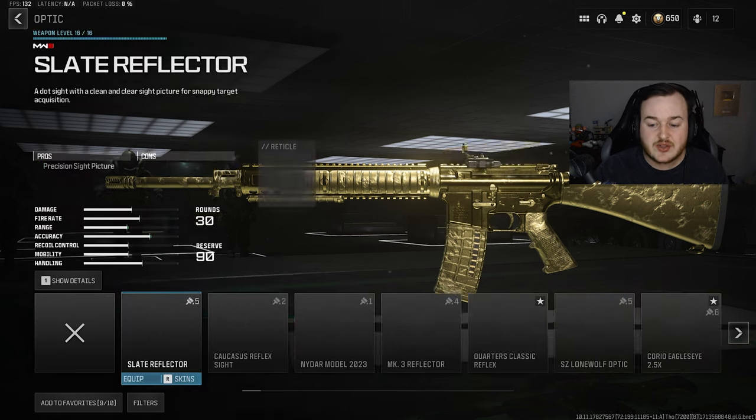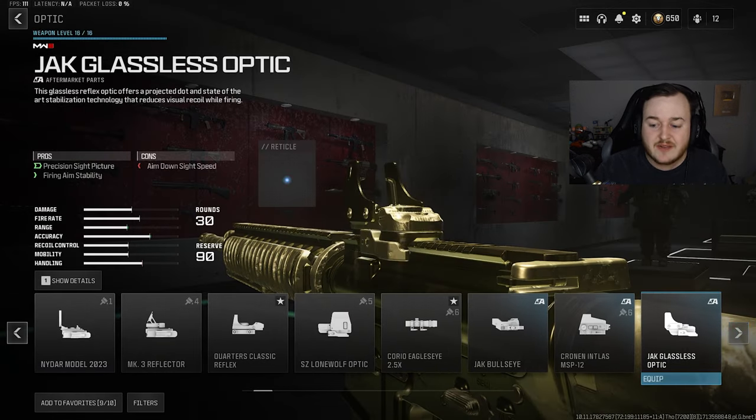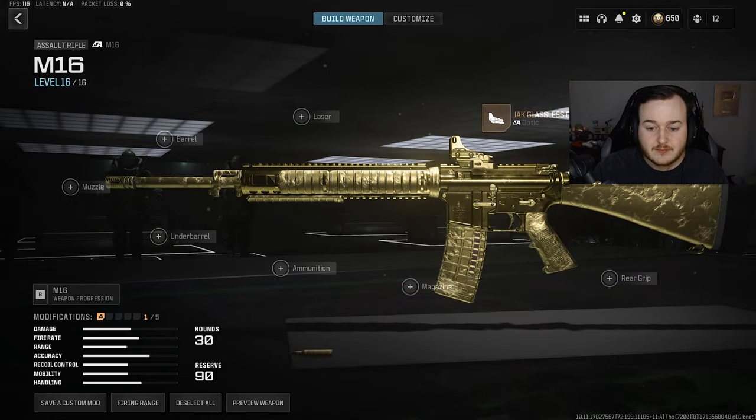Getting into this class, we're going to start with the optic, just because the iron sights aren't the best. We're adding on the Jack Glassless optic, which I've been using for the last week or two. This is by far the best optic in Modern Warfare 3 — you get a clean picture while aimed down sights, a blue dot which everyone loves, and firing aim stability, which is kind of broken. There are many good optic options in MW3, but if you don't know what to run, use the Jack Glassless optic.